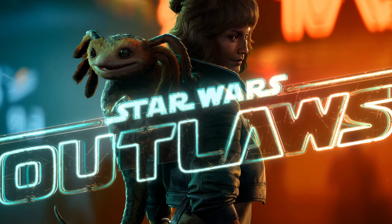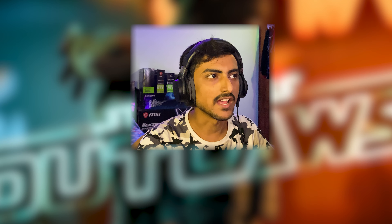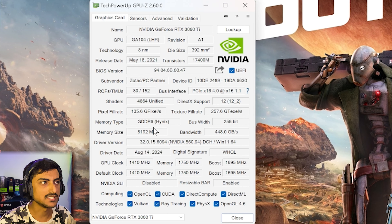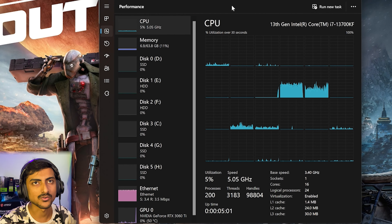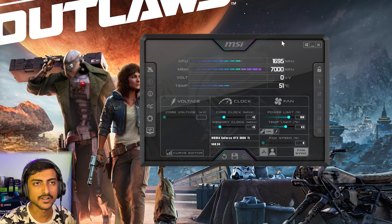Hello everyone, welcome back to another video. Today we are testing the GeForce RTX 3060 Ti in Star Wars Outlaws. We have the Zotac Twin Edge OC model with the GDDR6 variant, 8 gigabytes of VRAM, and the latest NVIDIA driver 560.94 — the game ready driver for Star Wars Outlaws. Resizable BAR is also turned on. The CPU is the Intel Core i7-13700KF with 64 gigabytes of DDR5 CL36 6000MHz memory. Everything in MSI Afterburner is set to stock settings.